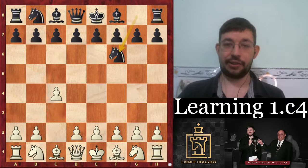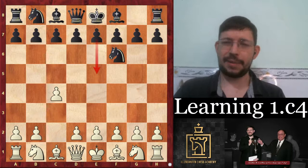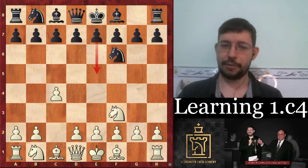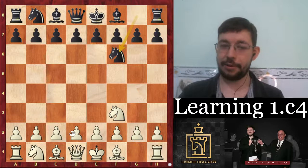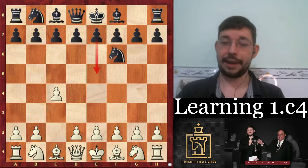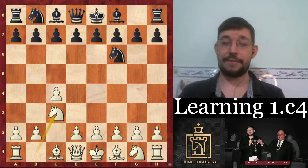Let's go back to after knight f6 - if you don't want to allow e5, maybe you don't play the Sicilian as black and aren't comfortable playing with an extra tempo, then you could play the move knight f3 and avoid the e5 push. Or you could even start with the knight f3 move order and then play c4 on the next move. That allows you to get into English opening territory without allowing e5. When you play knight c3, the idea is that you're going to try and take over the center at the right moment.